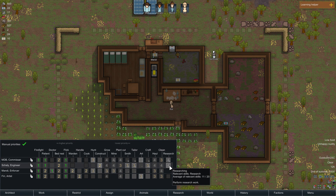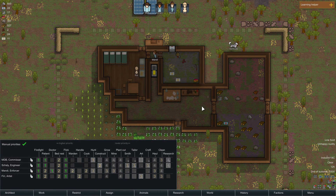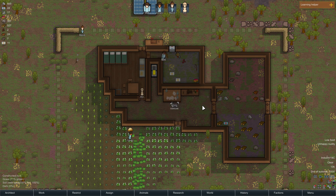There's a ram over there - you should hunt that, it's going to have a lot of meat and leather. Same with that rabbit. Get a lot of hunting in while these animals are still around - it gets our shooting skill up early.